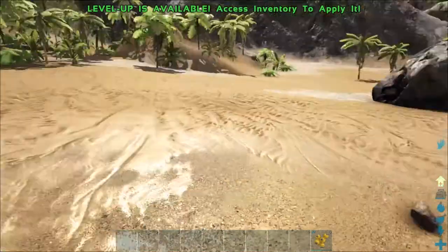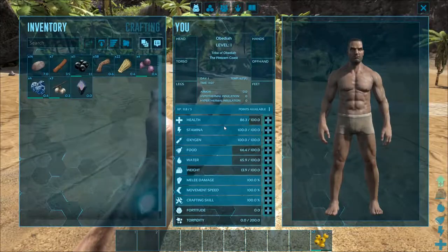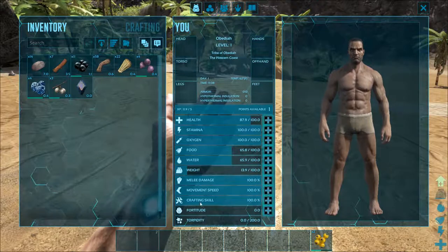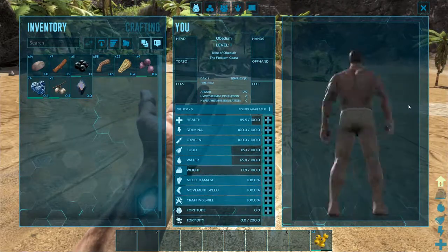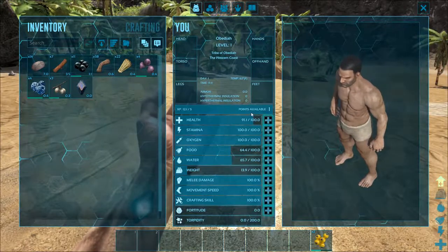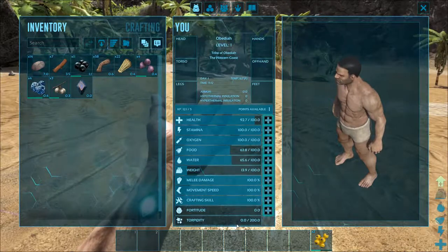If you hit I, you will open up your inventory. You'll see all the stuff you've gathered on the left, in the middle you'll see your armor — which is currently empty because we have none — and yourself on the right. Below your armor you're going to see how much experience you have, how many level up points you have available, and all your stats.